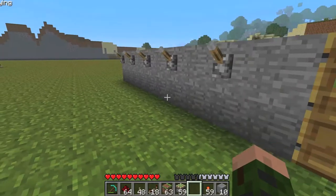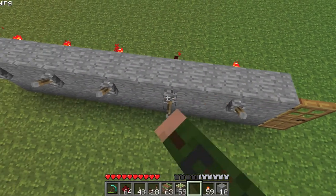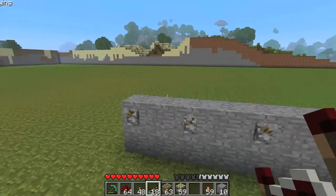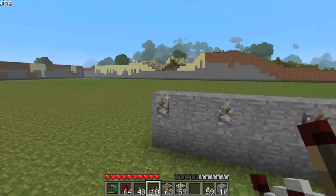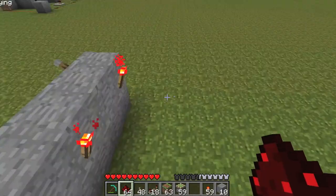As you can see, the levers will shut off the torches on the other side of the block. Now I've got to pick which ones will open the door, so I'll just have these two and then this one.